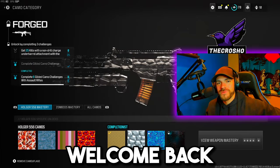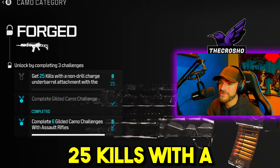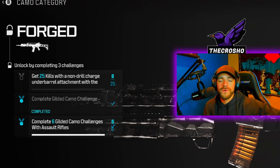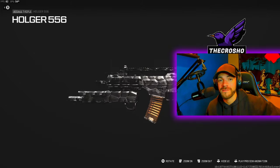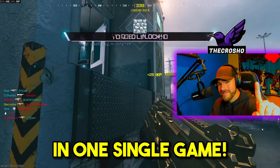Welcome back to another how-to video. In this one, we're talking about how to get the 25 kills with a non-drill charge underbarrel attachment with any of your guns that you're using. For this video, I'm using the Holger 556. I didn't know how to do this challenge before, so that's why I'm going to help you guys, because I'm sure many of you are in the same exact boat. I'm going to show you how to do this in one single game.